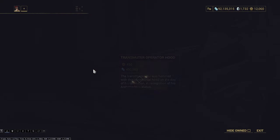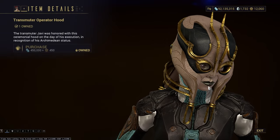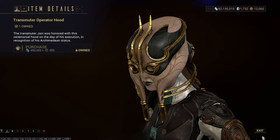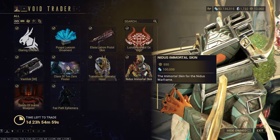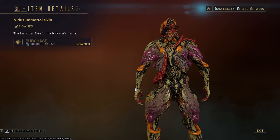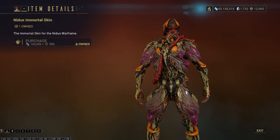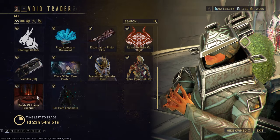We have the Class of 10-0 poster. Transmuter Nabra's Hood, which looks like you put a foreskin on your head - it is absolutely terrifying, hate those. We have the Nidus Immortal skin - party in the front, terrifying infested in the back. Hell yeah, and that's about it.